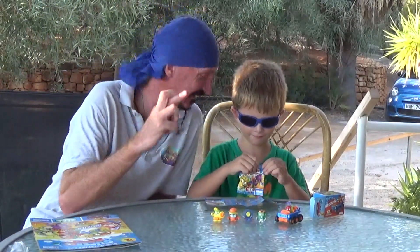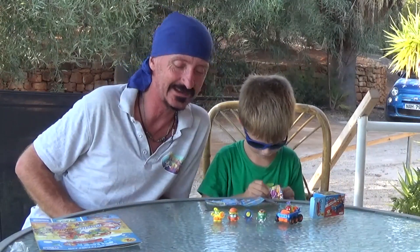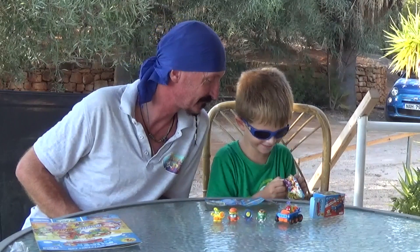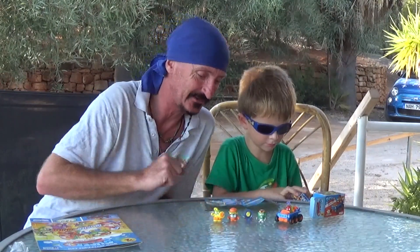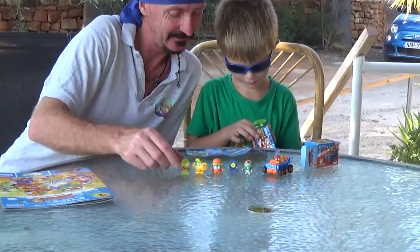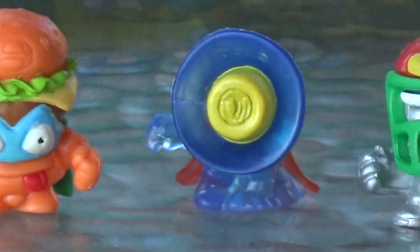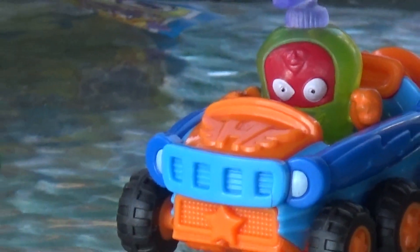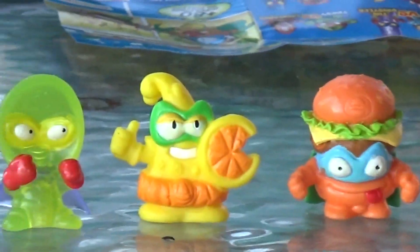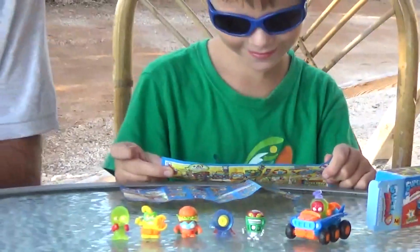Here we go, last pack — fingers crossed, could it be a gold one? Drum roll! Could we get a gold one in our last pack opening today? Oh, it's a spoon! Wow, it's like another transparent one. Who looks like a spoon? Let me have a quick look to see what he's called. These books are really good to find out who you've actually got. Let me have a quick flip through. His name's Spoonicle. Spoonicle is his name!